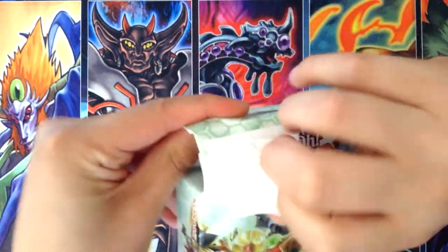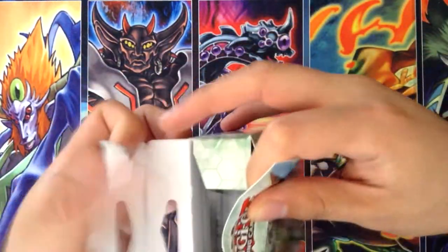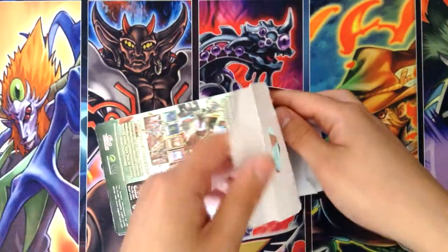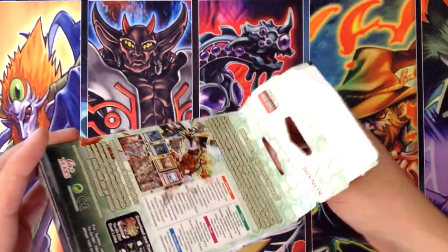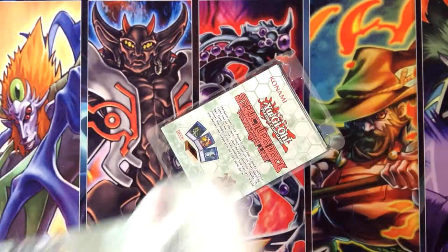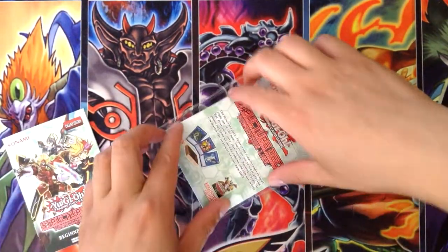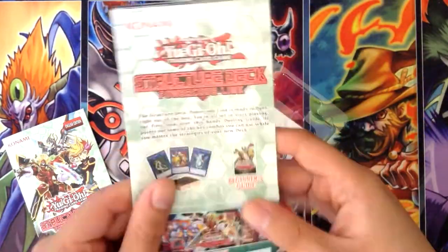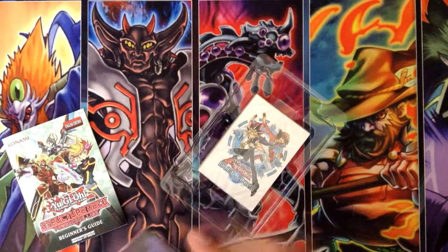I got this at Walmart. They looked like they were overstocked on the new decks, so I guess I had like a dollar off. Inside there's a rulebook, a guide, play mat, deck list, and everything else that comes with the deck.